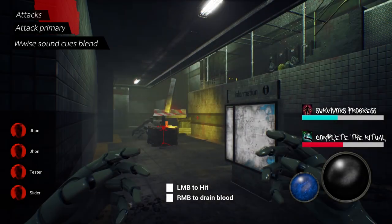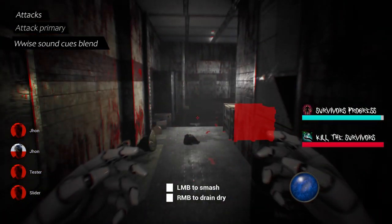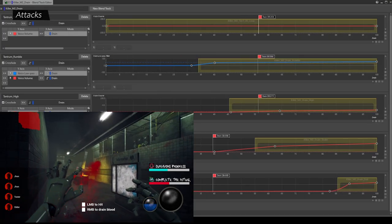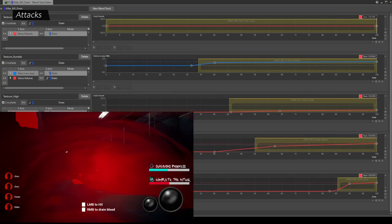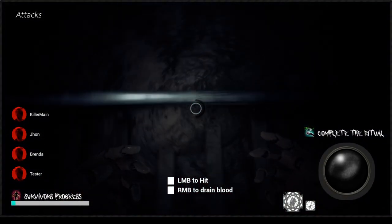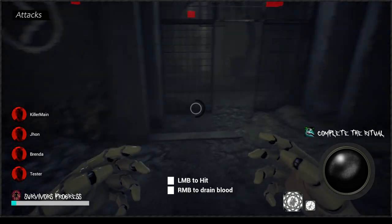There are two types of attacks. The primary attack is fast, short and powerful. The special attack is slower and limited but drains more blood. Every attack has a cooldown where ambience and step sounds get lowered in volume and pitch.